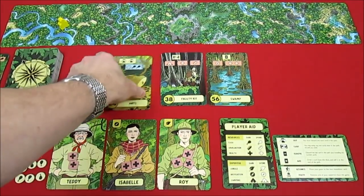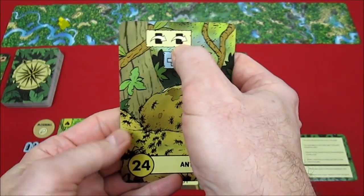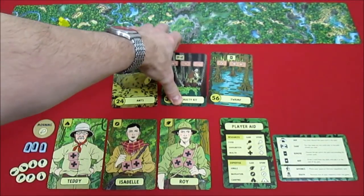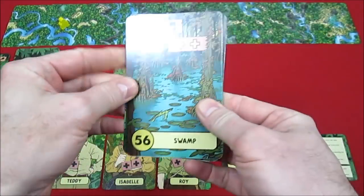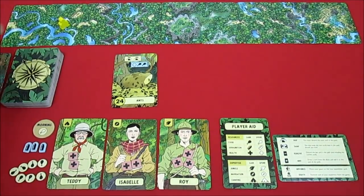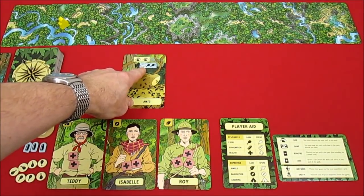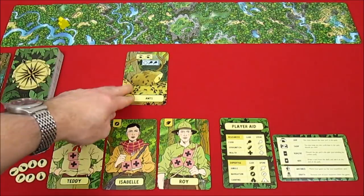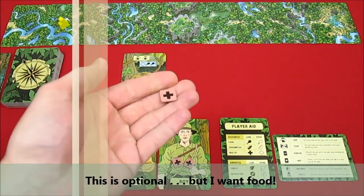Moving on to the Ants card, which is actually pretty good — it says discard a card, then discard another card. So we discard the Swamp and the Faulty Kit, which were not the greatest. Someone also has to lose a health and we gain two food. Roy has three health, so Roy loses a health.